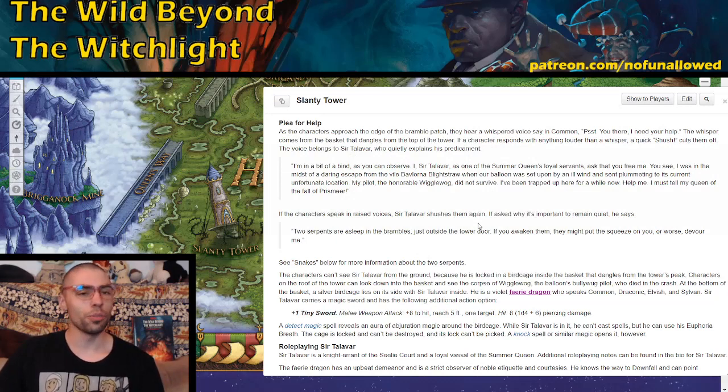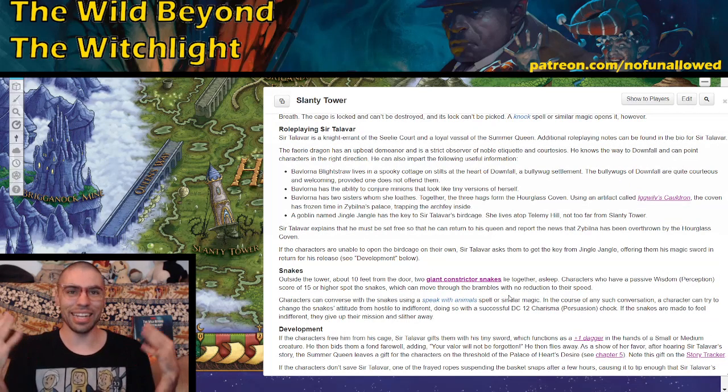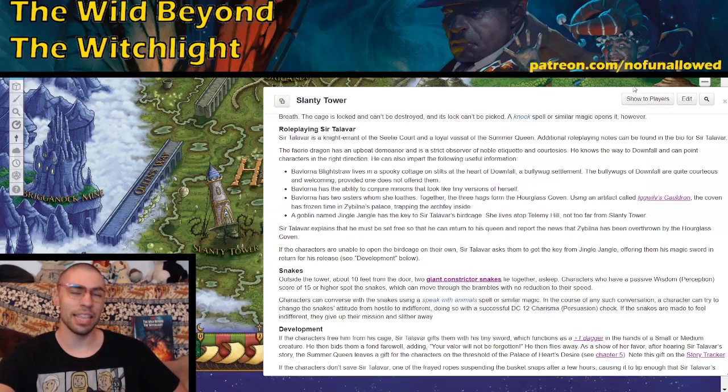The interesting thing about this location is, as your players arrive, they may try and yell back to Sir Talivar as he's saying something out loud. But if your players do speak up, they are ambushed by snakes. The book has been talking about avoiding combat, yet one of the very first interactions is with these snakes. Giant constrictor snakes are no joke at level two — they've got a plus six to hit, 60 HP, and can easily drop someone to zero HP in a single round.